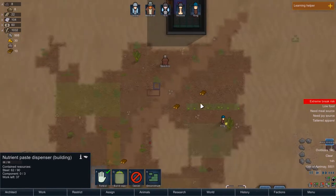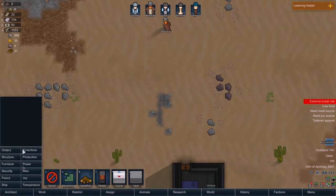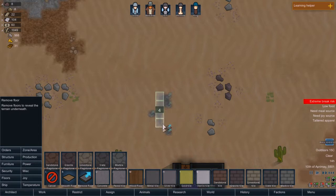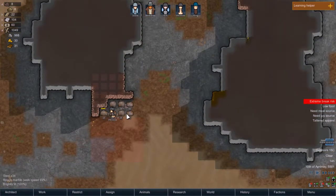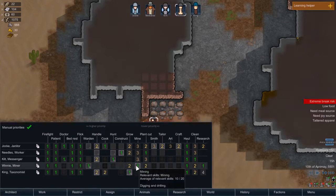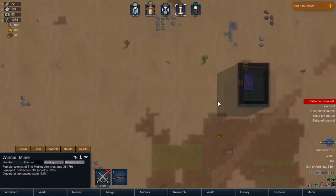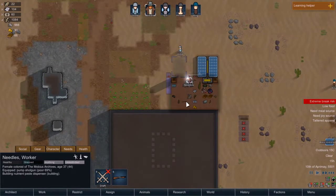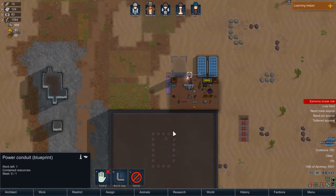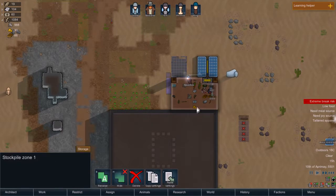It looks like the nutrient paste dispenser is being built. These are also metal tiles, so we will try to remove these as well and maybe we'll get some metal out of that. Looks like we are getting a lot of metal from Winnie, our expert miner. Her mining skill is 10, so she does a really good job — well, better than anybody else we have. Looks like we killed a lot of stuff. Someone still needs to... you're building nutrient paste, strengths are good. We'll need that un-forbidden and a hopper un-forbidden when she's done.